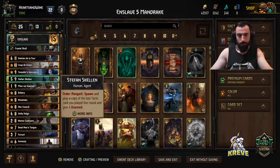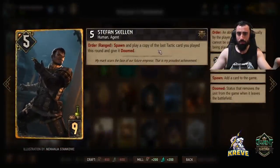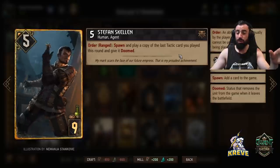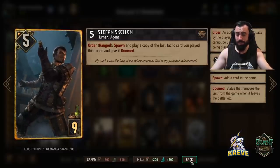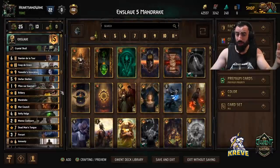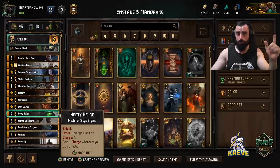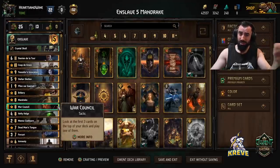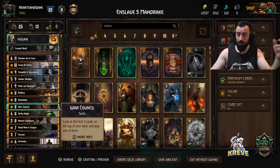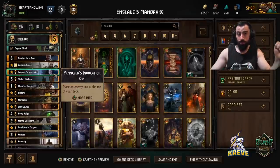Stefan — play him on the ranged row, spawn and play a copy of the last tactic card you played this round, giving it Doomed. Bribery is fantastic with him. War Council could also give a lot of value, triggering charges on Helge and Fire Scorpion by playing extra tactics. Yennefer is in the deck for control — place an enemy unit at the top of their deck. I've added Yennefer because opponents are playing decks that like to renew or summon cards from the graveyard; it's a big part of their win condition. Built this deck with the meta in mind.